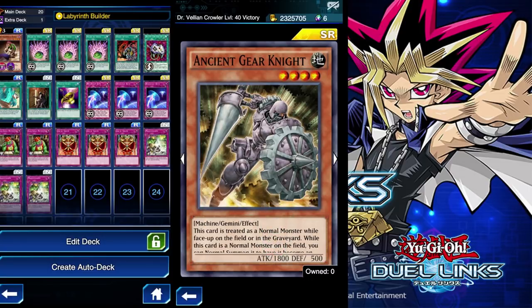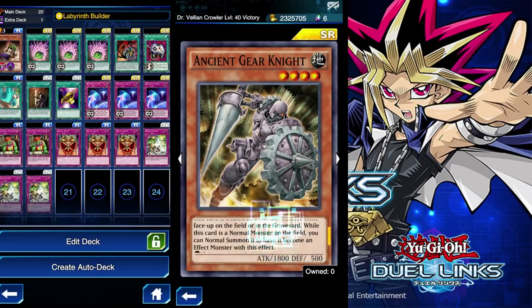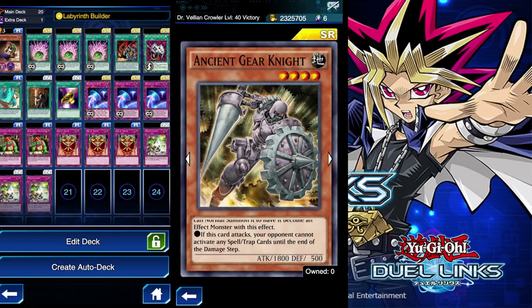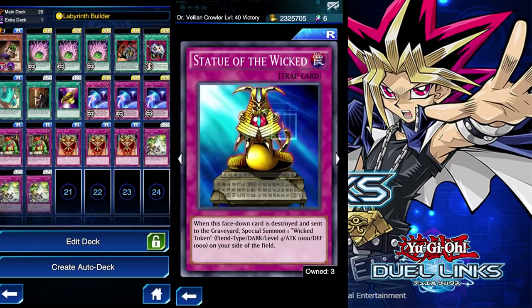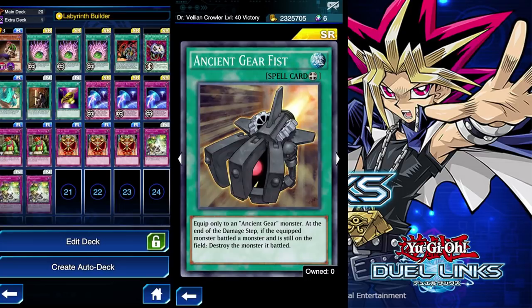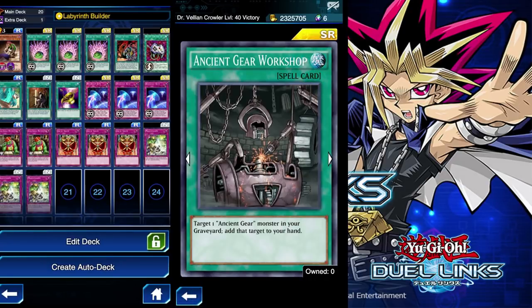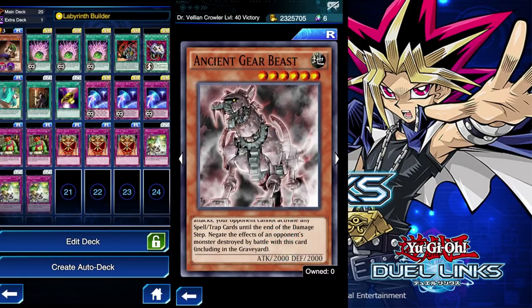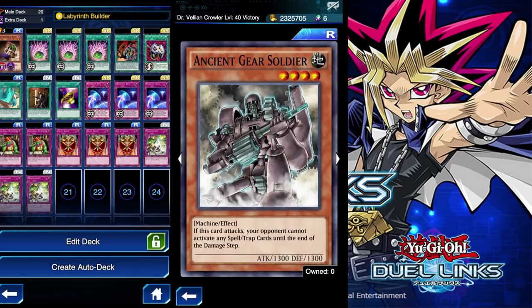This card is treated as a normal monster while face-up on the field or in the graveyard. While this card is a normal monster, you can normal summon it to have its effect activate — it's a Gemini effect. If this card attacks, your opponent cannot activate any spell or trap cards until the end of the damage step. You can use it with a Gemini equipment spell — it's not bad. Statue of the Wicked here — that's weird. This one, you have to battle I guess. This is alright.